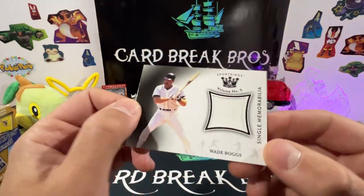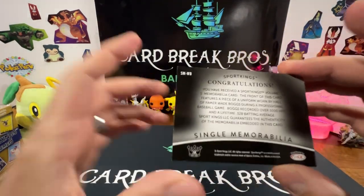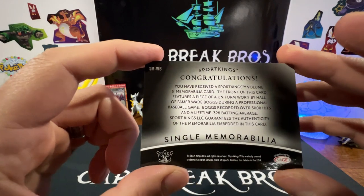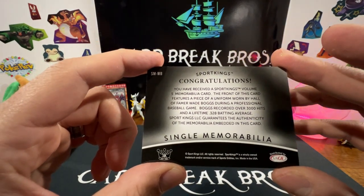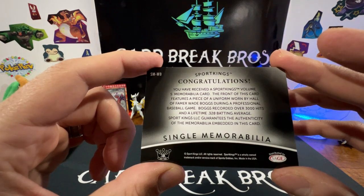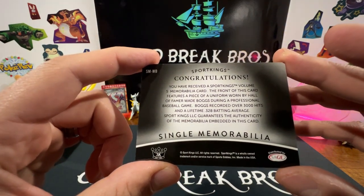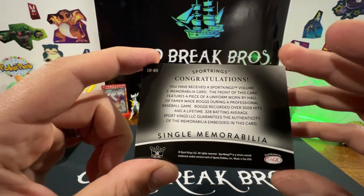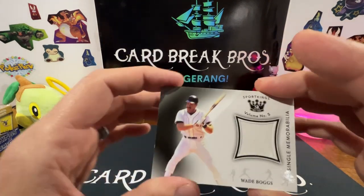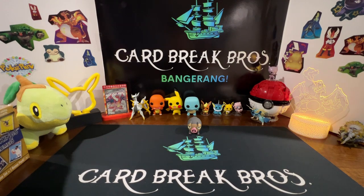Our bonus card is Wade Boggs — a single memorabilia. We got the old napkin patch there. The card reads: 'Volume 5 memorabilia card features a piece of uniform worn by Hall of Famer Wade Boggs during a professional baseball game. Boggs recorded over 3,000 hits with a .328 batting average. Sports Kings guarantees the authenticity of this.' Not too bad.